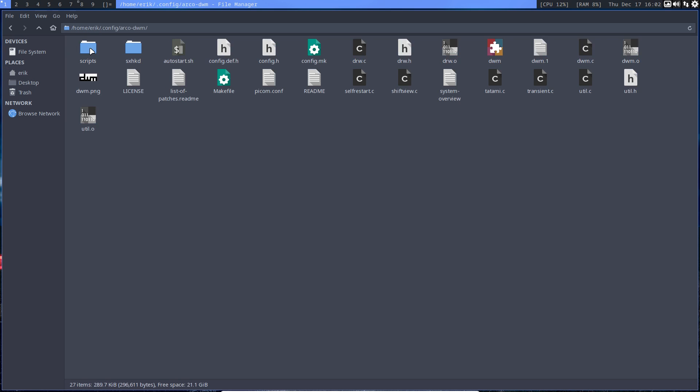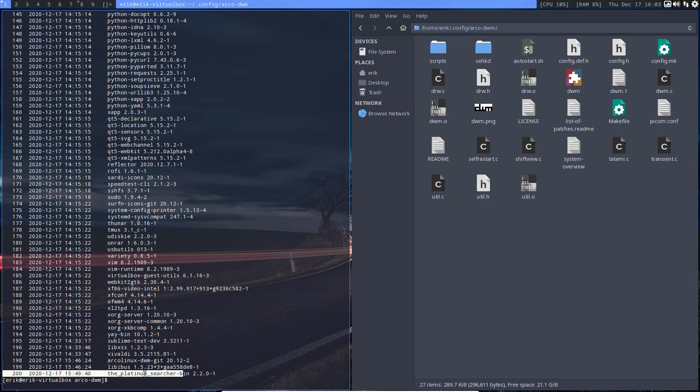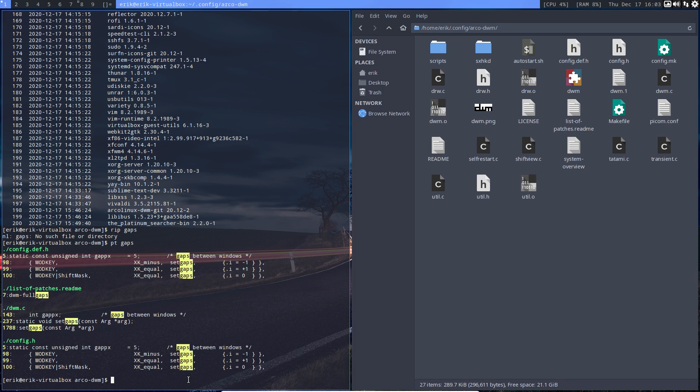Super Shift Enter — you know already if you watched the other videos. This is our ArcoLinux DWM and we need to find gaps. I have in the meantime installed an application, the platinum searcher. Whenever I type 'pt gaps', this is where the word gaps comes up. It's available, so we've installed a patch called DWM full gaps.